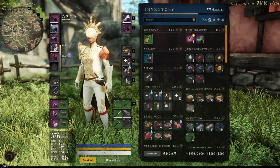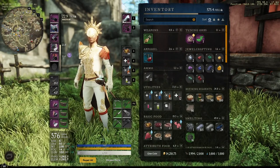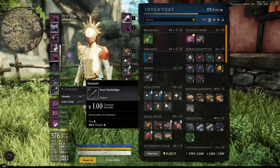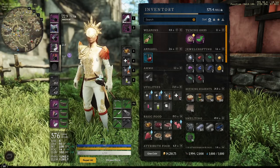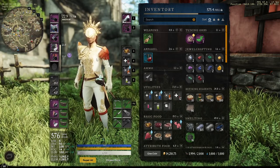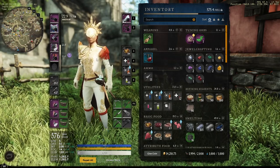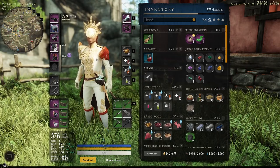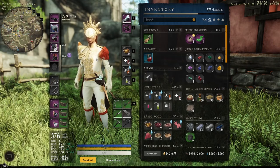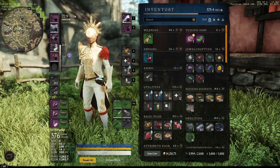This is my ice mage rapier build — what I run in open world and outpost rush. I'm running medium armor primarily because most of the damage abilities that ice mage has, especially your burst, is going to be in close proximity. More often than not when you're running rapier and ice gauntlet you're more of a medium-range defensive attack player, which is why I went with medium for the extra resistance.